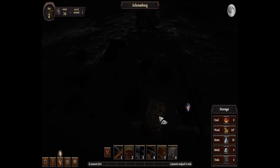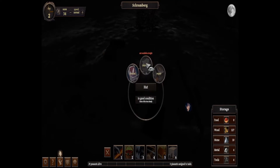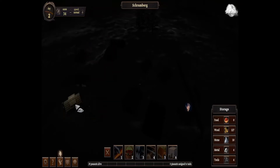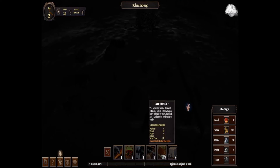Let's check on what we've got here. That's a house, and that's also a house. There is a well - nice. I don't think we have any carpenter yet.